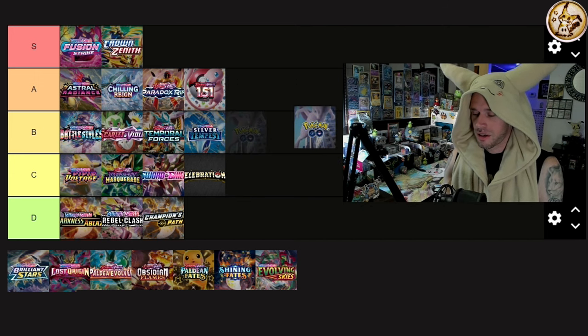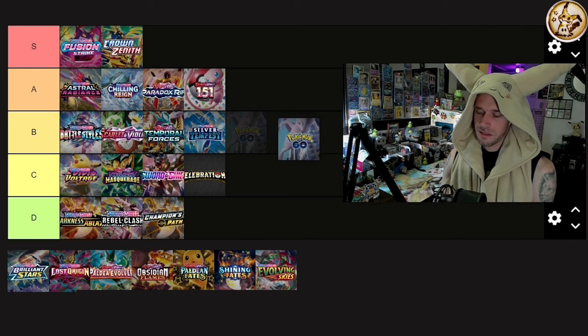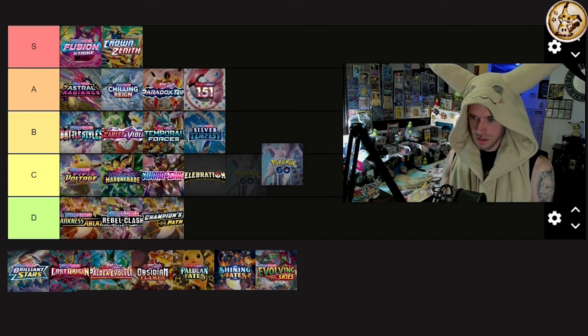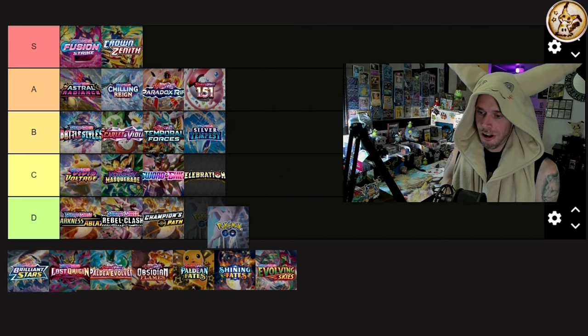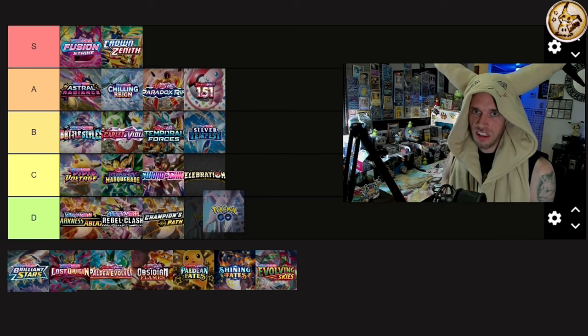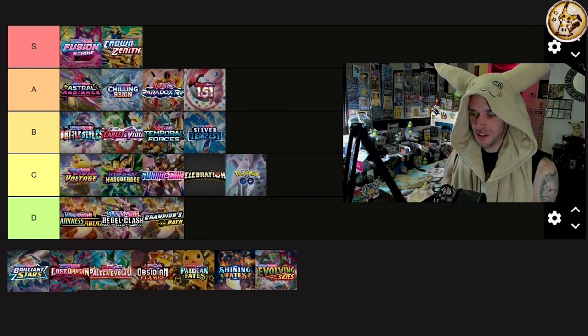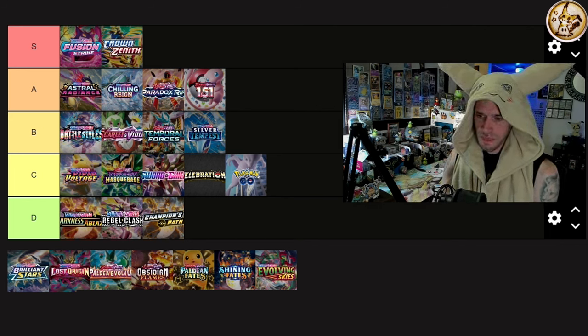Pokémon GO — three good Mewtwos: the alt art, the secret rare, and the gold Mewtwo. Plus a good Dragonite full art. The commons and uncommons opening the packs are nice, all Kanto artwork. It's a hated-upon set — 'absolute trash, yada yada' — but Pokémon GO is way better than Darkness Ablaze, Champion's Path, and Rebel Clash. It fits right in with Celebrations: a handful of decent cards and that's it.